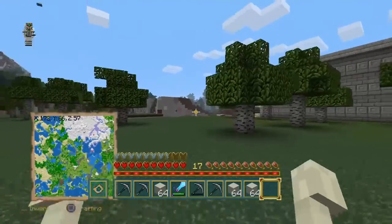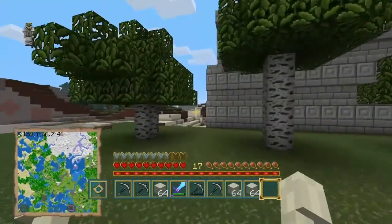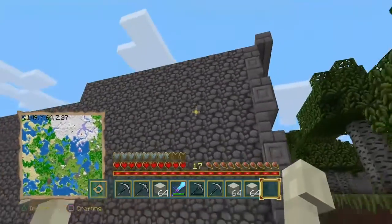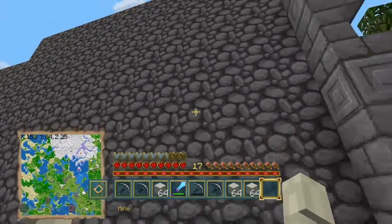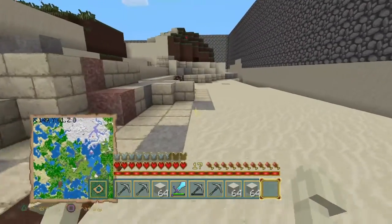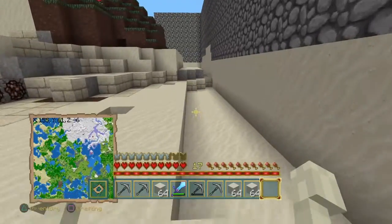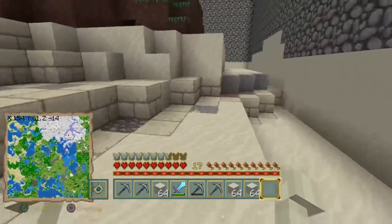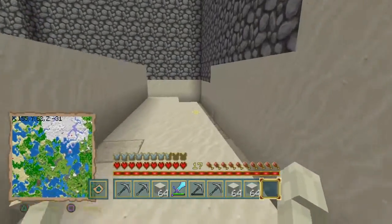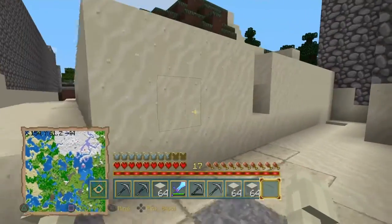I've been working over here practically all day trying to make as much room. This is the first stage of the wall before I add the detail. As you can see, I had to get rid of the water — this was underwater. I managed to remove it using sand because the water was so deep I'd drown if I tried to plant dirt at the bottom.